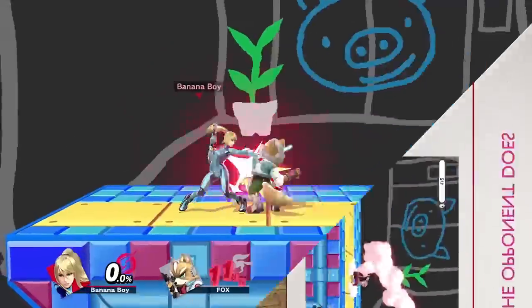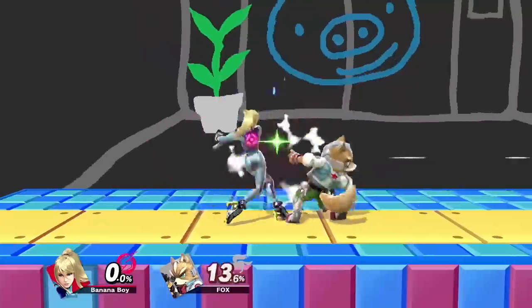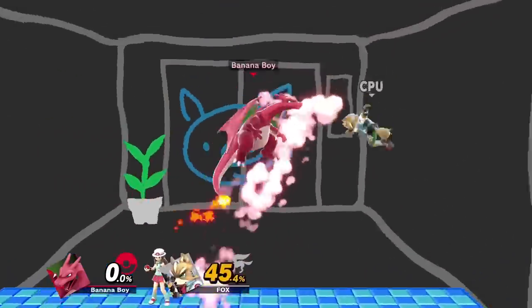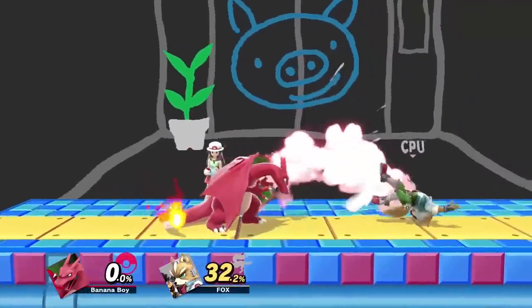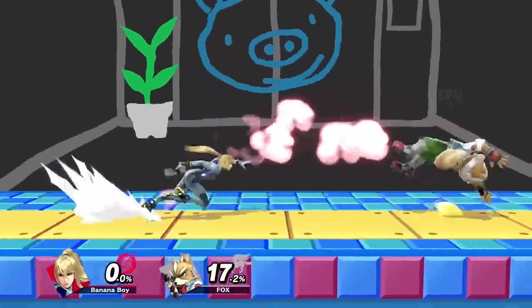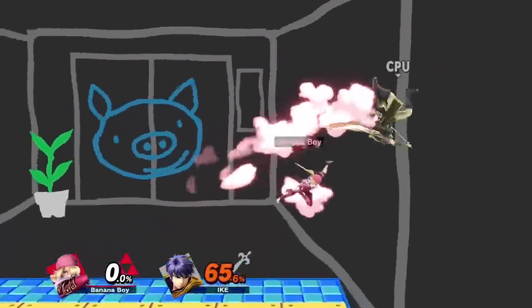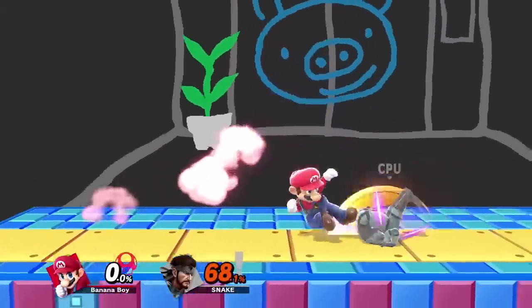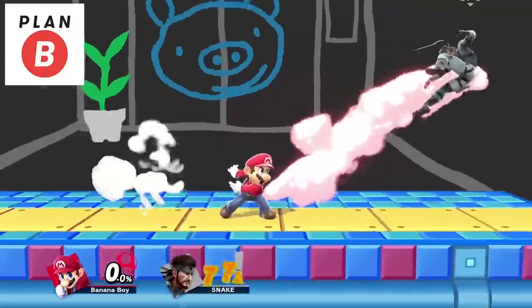Step 5: Punish what the opponent does after their tech. If you can't punish the opponent's tech option for whatever reason, it's not the end of the world — you may still be able to punish what they do after it, as long as you keep track of the option they tend to go for. A very large amount of people will spot dodge after teching. Another thing they might do is avoid the move your character is most likely to go for. Doing the same option consistently after a tech or getup animation is quite a common habit, so make sure to take full advantage of it. You don't want to depend on this, since it's way easier to settle for a guaranteed punish on the tech option itself, but it's not a bad plan B.